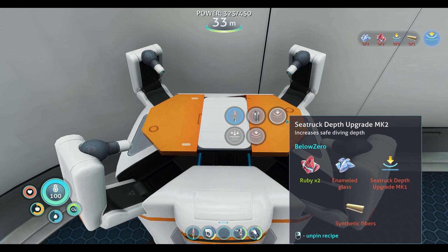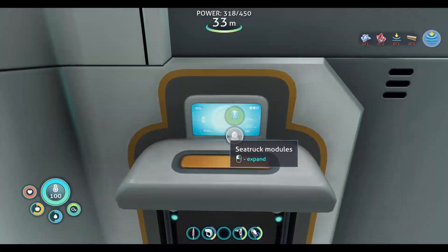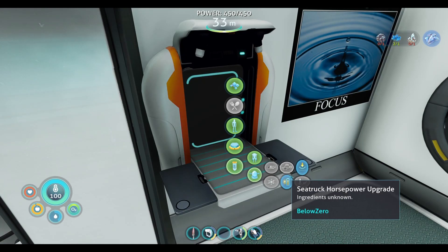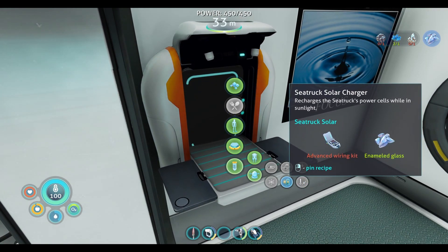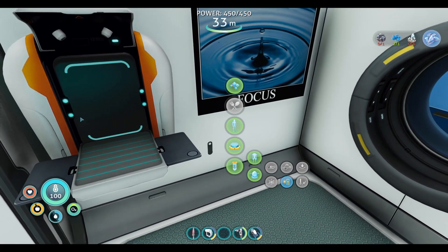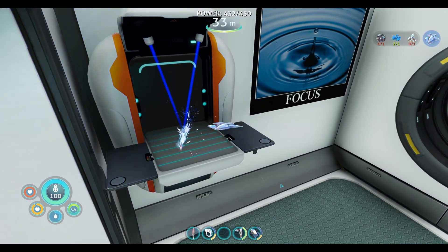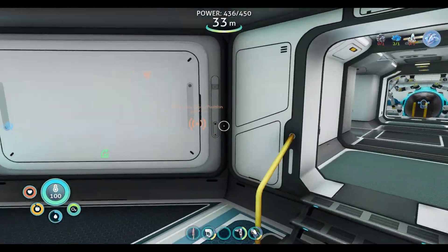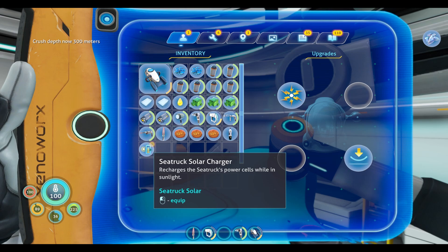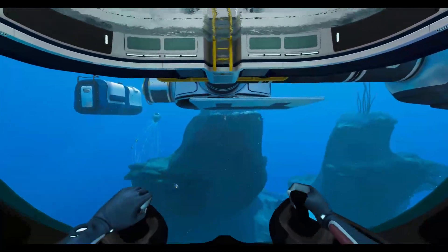Now these depth modules are going to be quite interesting. Do we have a tier one module? I don't think so — let's go ahead and make that to allow our sea truck to go just a little bit deeper. We need a plasteel ingot and two enamel glass — that seems simple enough. Sea truck depth module — there we go. Can we do the solar charger? Advanced wiring kit — we can. So another mod we have — as long as I have the materials in my inventory or in my storage units, it will automatically craft things in series to make that item. We're going to go ahead and make the advanced wiring kit as well, which will give us that solar charger module. So now we don't have to ever dock it in here — it will charge with solar. We'll go ahead and put the depth module in there and the solar charger as well. So now we can save the moon pool dock for, say, the prawn suit.